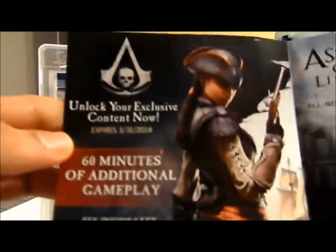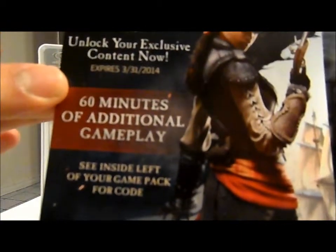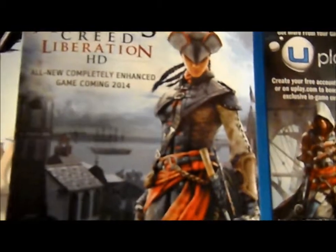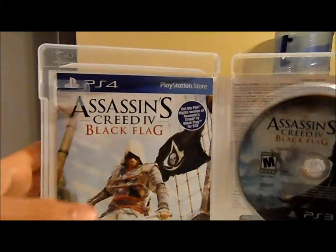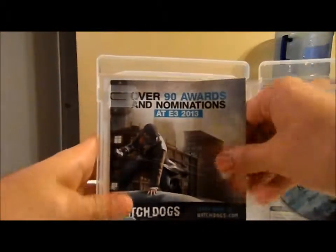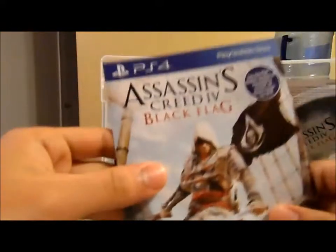We have Assassin's Creed Black Flag right now, and Liberation — this game also looks pretty interesting. It has 60 minutes of content for this game as well. I think the code is on the back of the game so I'm just gonna make sure nothing is on it. The code shows it's on the back of the case.